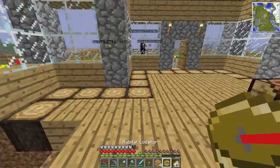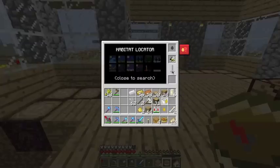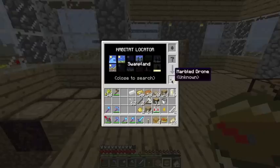You right-click on the habitat locator. You put in your marble drone and you put in your honey drop up here. There we go — marble drone. So it shows you where you can find it. You can find it in plains, ocean, hills, forest, and the end as well. You can't find it in taiga — I'm guessing that's snowy — jungle, hell, mushroom, snow, desert, or swampland. So that's pretty cool — there's the habitat locator.